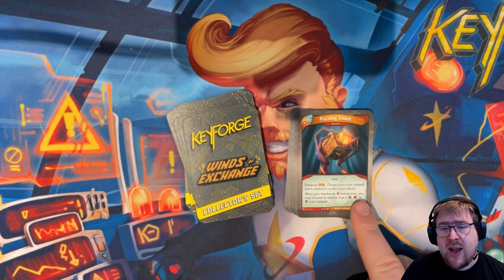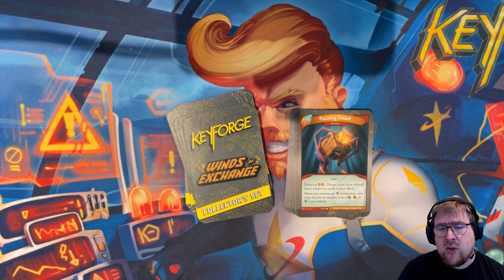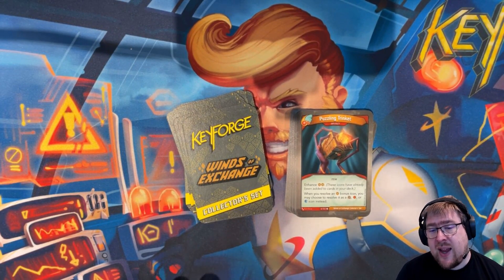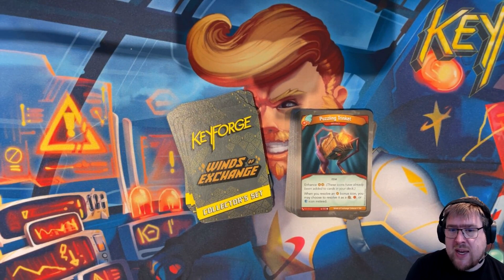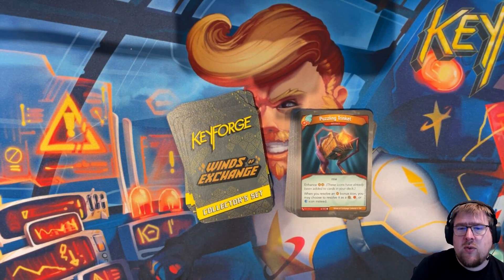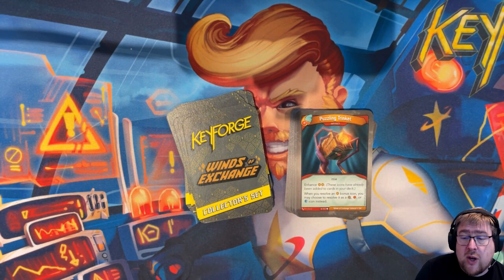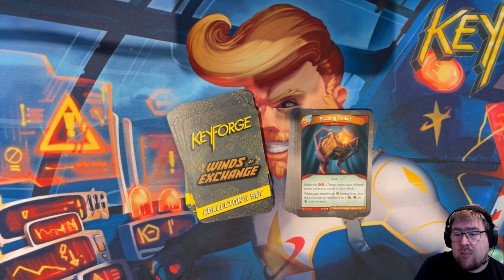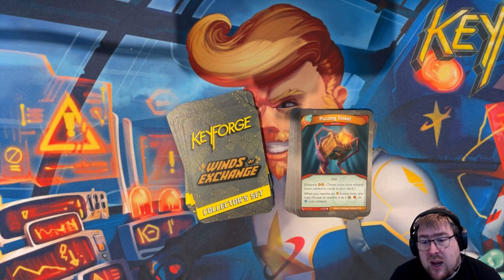Puzzling Trinket is an artifact and item that enhances with two bonus ambers. When you resolve an amber bonus icon, you may choose to resolve it as a capture, damage, or draw icon instead. That's really interesting and cool — just as the situation dictates, you can use it to your advantage. For example, there are turns where you might prevent your opponent from winning by switching it to capture, or you kill something important by switching to damage, or you get to a combo by using draw. There's a lot of options here — really fun card.